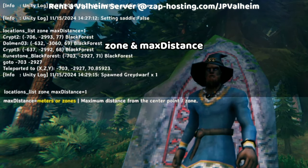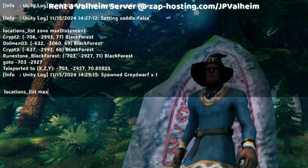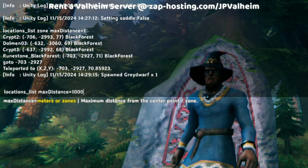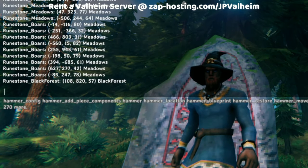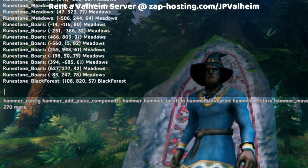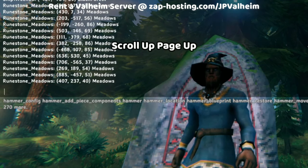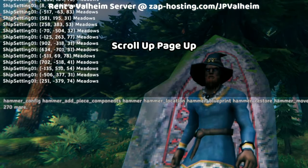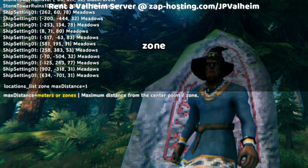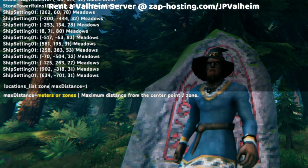What's going on with the zone and max distance parameters? If you do locations list with max distance equals 1000, it'll be 1000 meters from the center of the world. So running this command shows all of the locations within 1000 meters of the center of the world. It is possible to scroll up — just use the page up button on your keyboard.